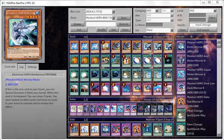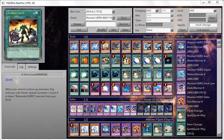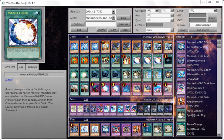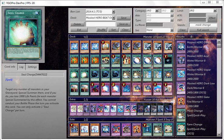That's pretty good. For the final monsters, I run three Bubblemen, three E-Emergency Calls for searching Heroes, Hero's Rule 2 as explained, one Reinforcement of the Army, one Mind Control, three Miracle Fusion — all Hero decks need Miracle Fusion — one Dark Hole, and two Soul Charge.